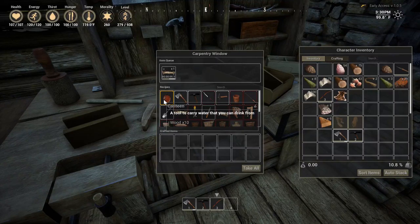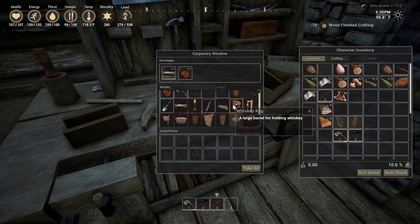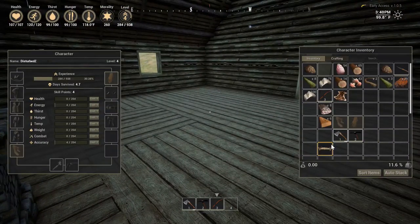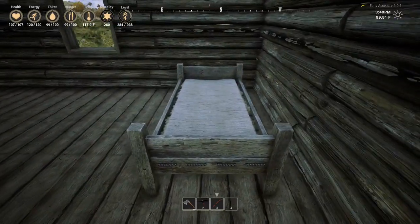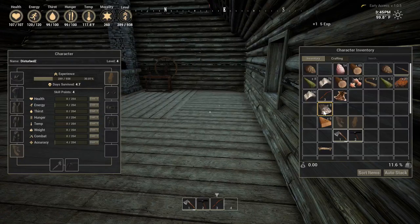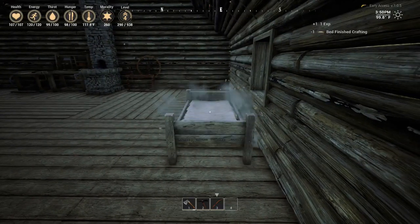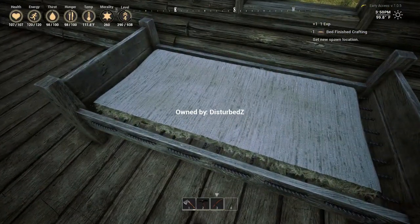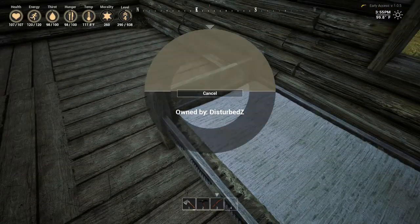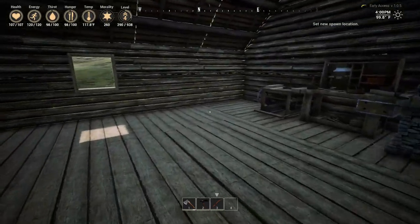Here is our bed. I'm going to place it under the window so we can look out at the stars. E to interact. Owned by me. It said spawn. Well, there you go.